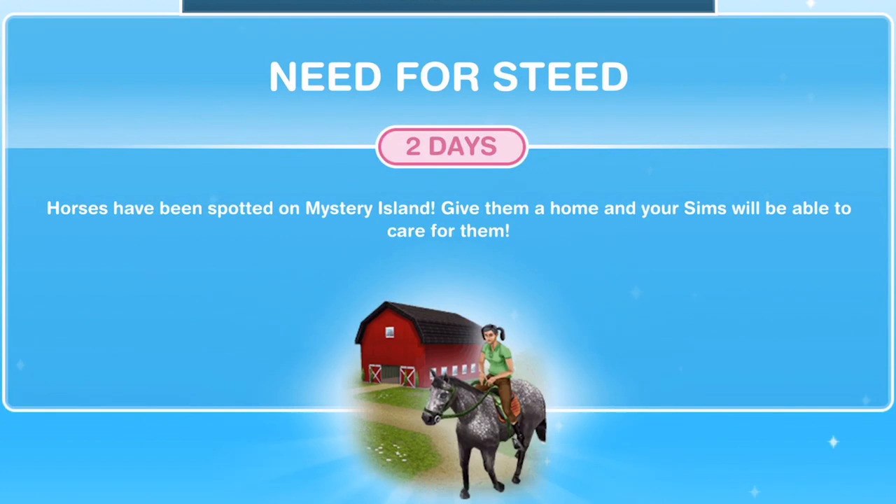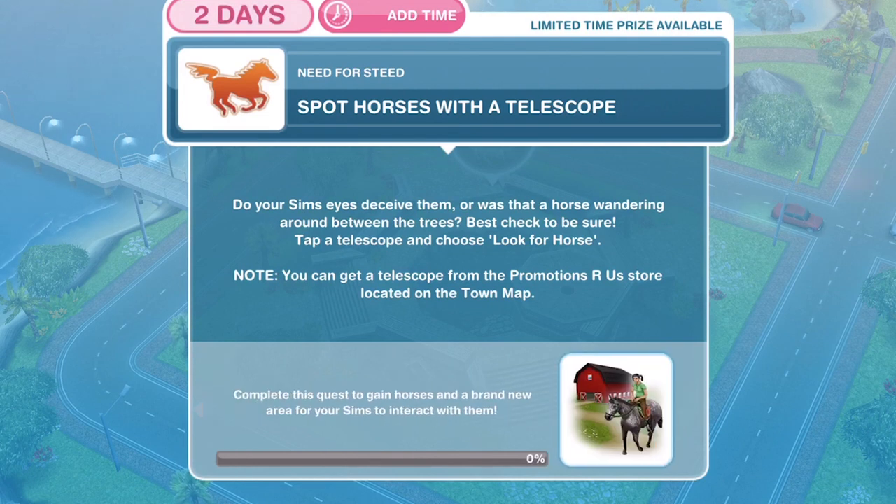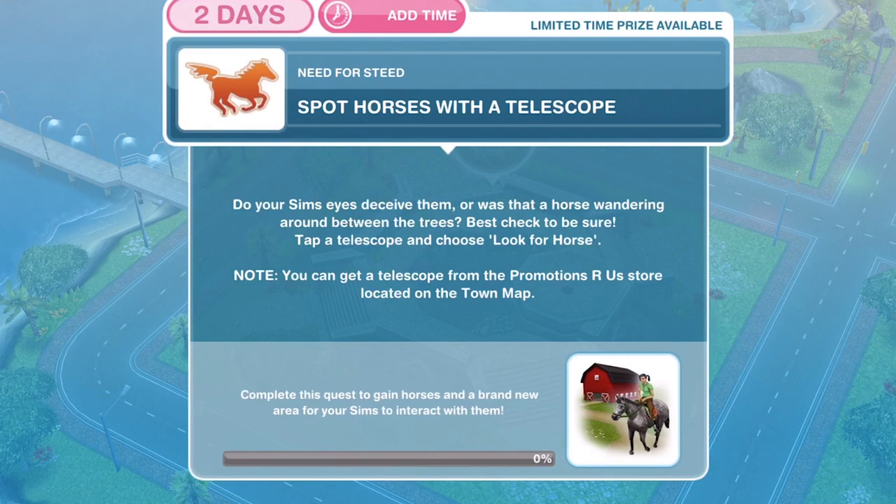This is a time limited quest and you have two days to complete it. As always with these time limited quests, there is a prize for completing it within the time limit, but you will also unlock something by completing it outside the time limit. Once you get this pop up — horses have been spotted on Mystery Island, give them a home and your Sims will be able to care for them — the limited time prize is this rainbow powered unicorn painting.